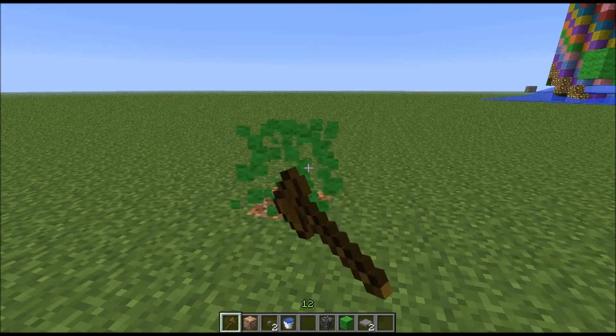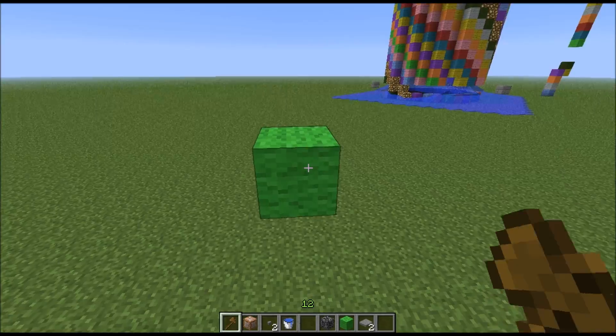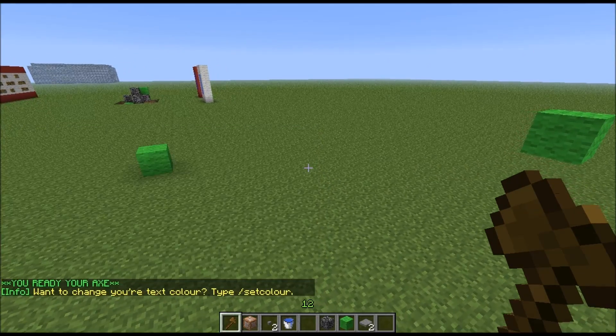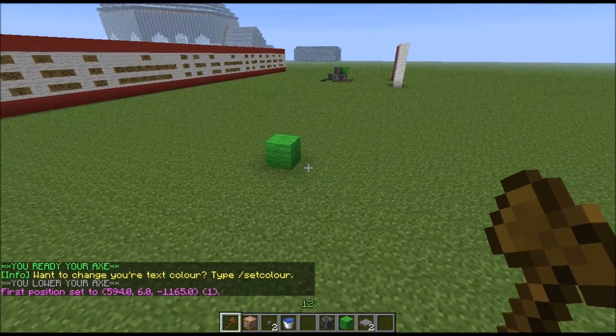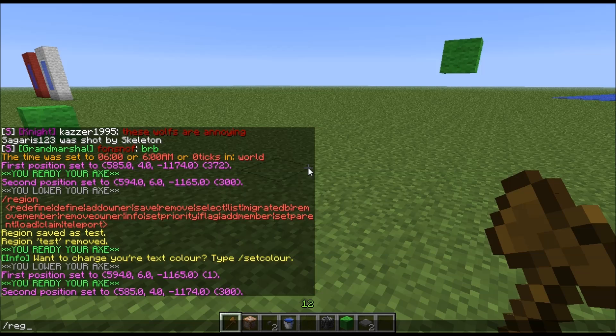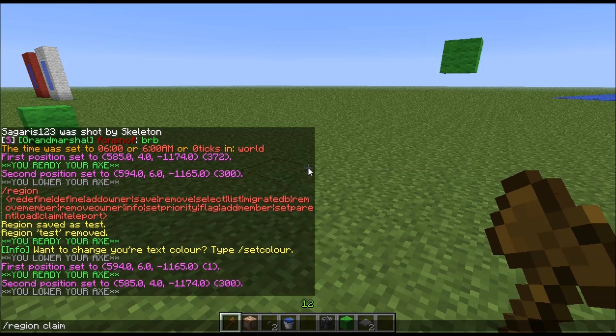Now you have to target the area you want to be a region, which I just did there. I already had them, so let's just set the first position and second position. Now you want to type slash region claim, and then the name of the claim, which I will call TEST.